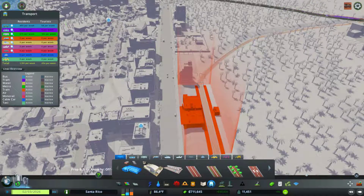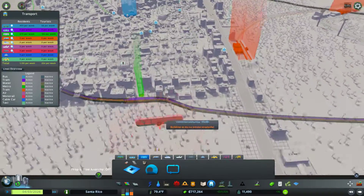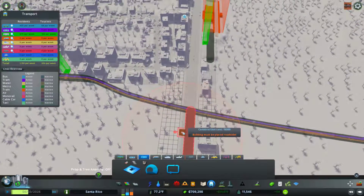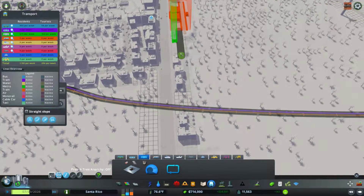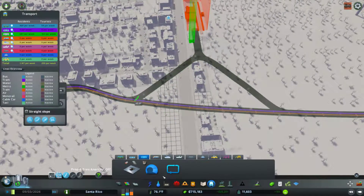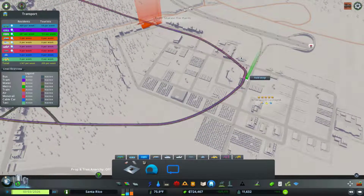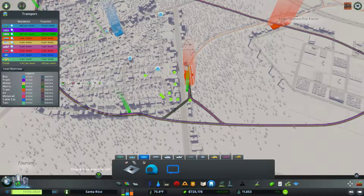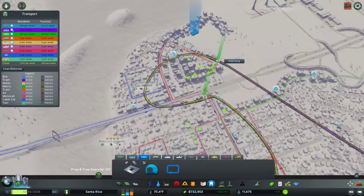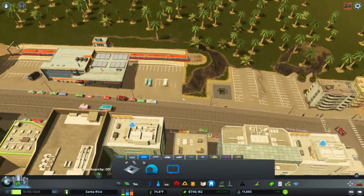Let's get a bus line. Actually hold on — where's my subway stop? That one right there, let's go ahead and add one right there. We're gonna have a line coming here to here, and then back. And then we'll have a line coming from here to here — we'll do one long line and a quick little express one. There we go.